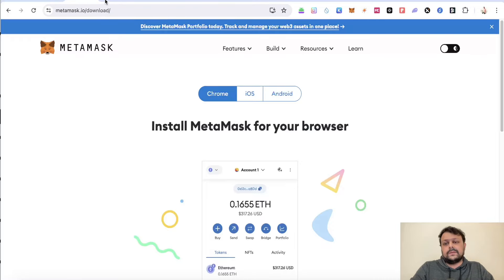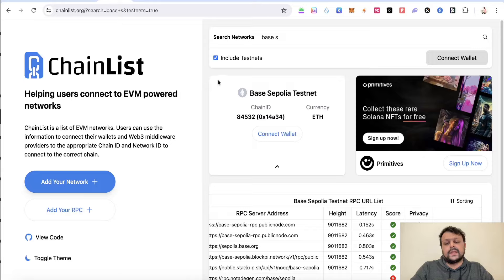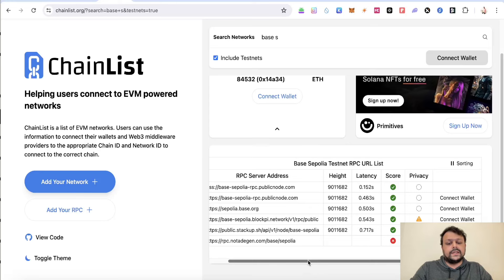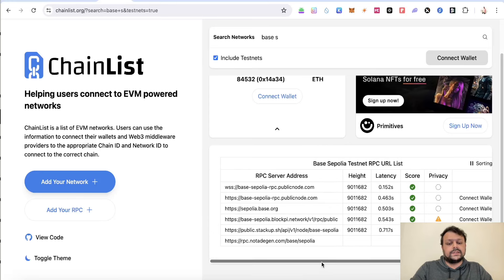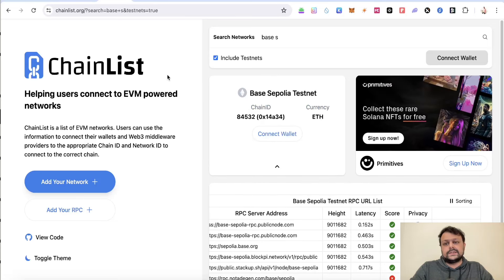Once you have a MetaMask wallet, you will need to go to chainlist.org, click on 'Include Testnet', and search for Base Sepolia and add it to your MetaMask wallet. If that is not working, you can check any one of the options there and add it to your MetaMask wallet.